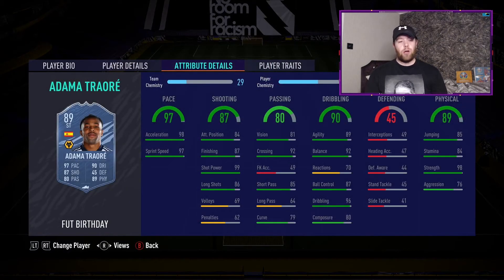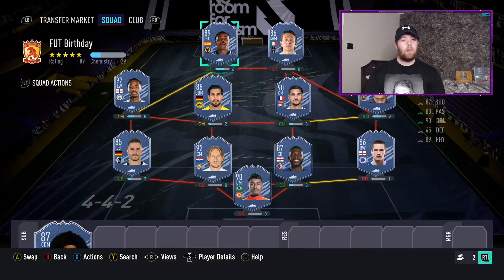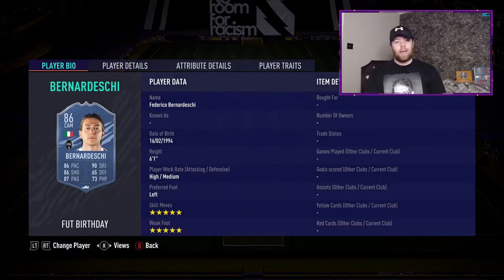Adama Traore is another card that's going to cause absolute nightmares, currently priced at 1.5 million coins. 89 overall, 97 pace, 87 shooting, 80 passing, 90 dribbling, 89 physical. His 79 base card was good - wait till you play this one. High 90s for acceleration and sprint speed, strength, shot power, and his finishing has gotten a huge boost. 5-star skills as well - that's why it's 1.5 million.